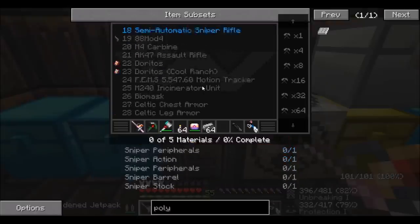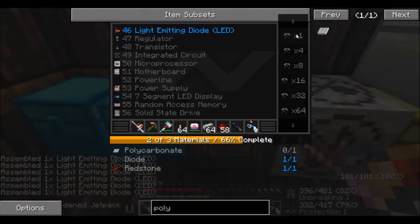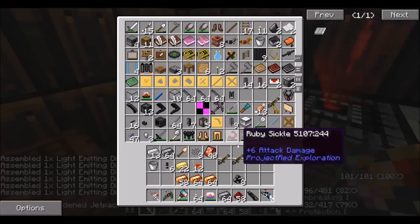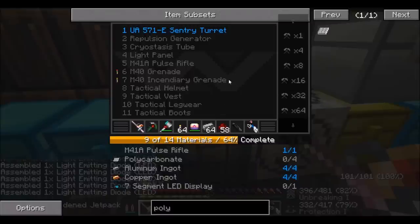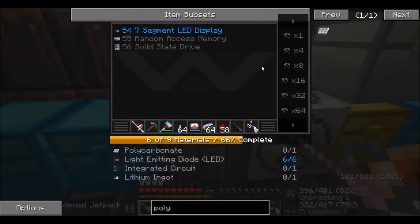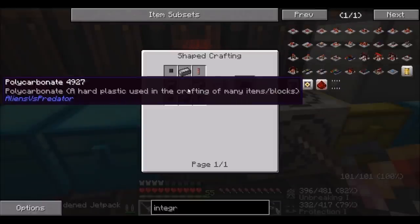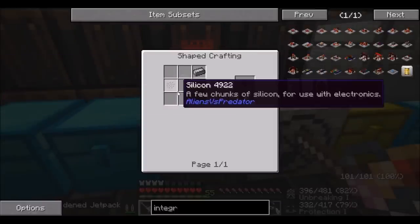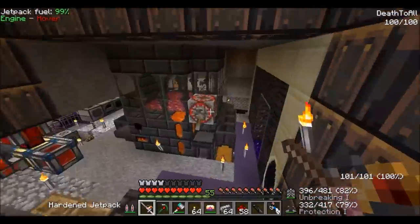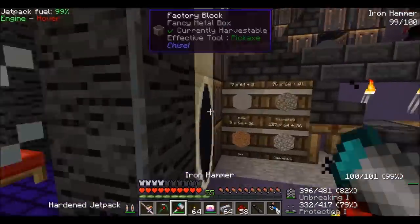Let's go back and count — one, two, three, four, five, six. Awesome. I'm starting to think we're only gonna have enough for one turret. We need more polycarbonite and we need the LED display as well. Let's try to make this integrated circuit — we need more silicon. Oh my god, we need more silicon. This might be a problem. I'm gonna have to go mining for a bit.